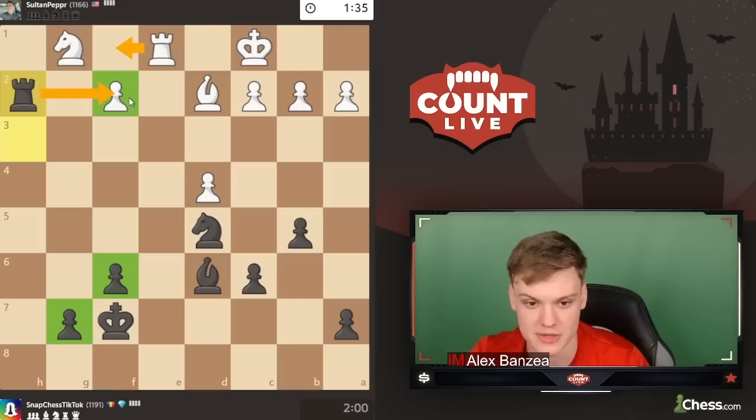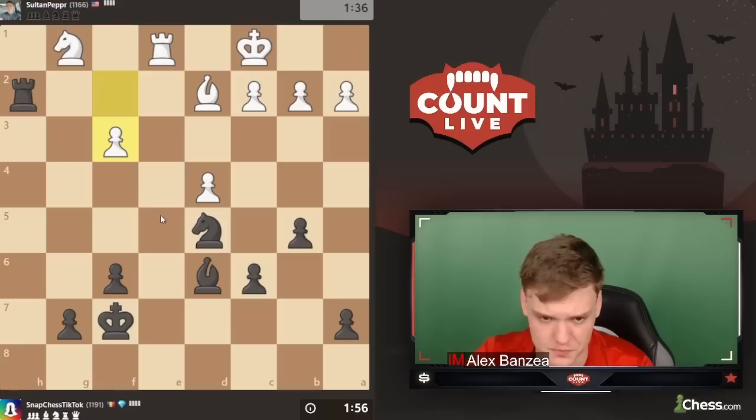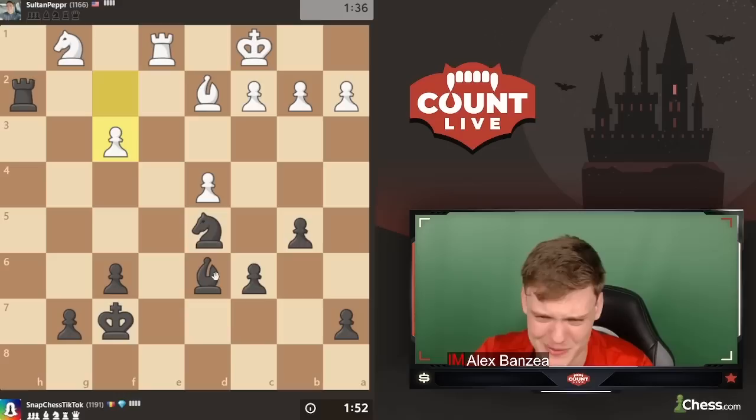He probably has to play rook f1, and then I think we just start pushing because we're the ones with the minority on this side with the pawn on f2. So we pretty much just push g5, g4 — going super aggressive. He just plays f3 but the knight is still incredibly passive. Maybe bishop g3 with a pretty annoying threat.